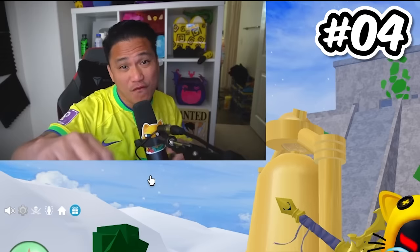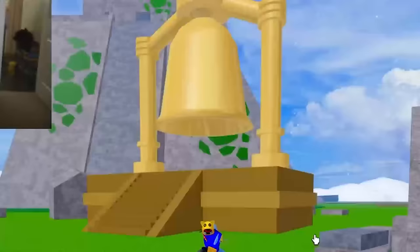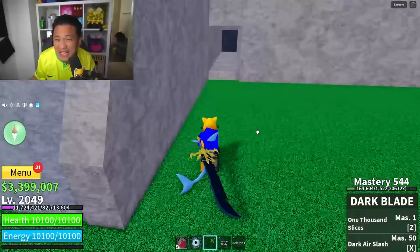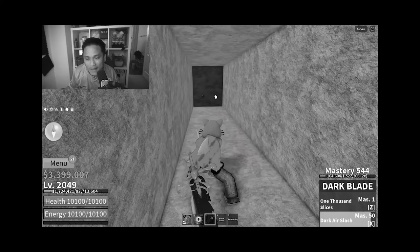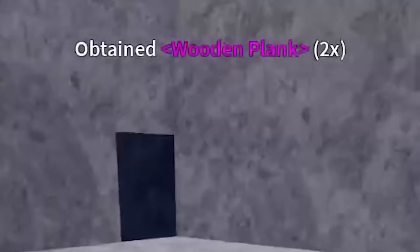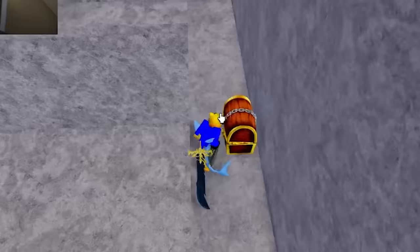Secret spot number four is for the noobs out there. Do you guys need a lot of bellies? If you go to this big bell right here, just go straight and you will find a mini door. This mini door will contain a lot of bellies. Let's destroy it. We just got a wooden plank by breaking a door. And there you go — you will have a lot of bellies by collecting all this gold chest.